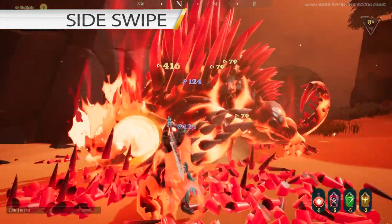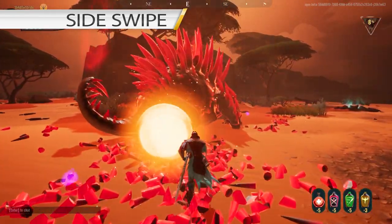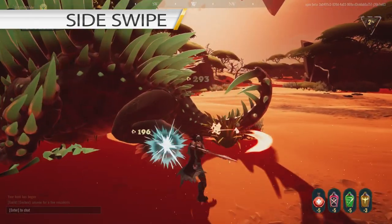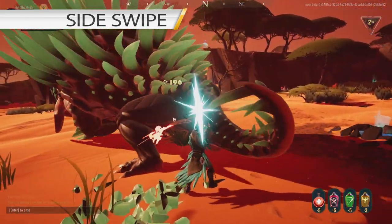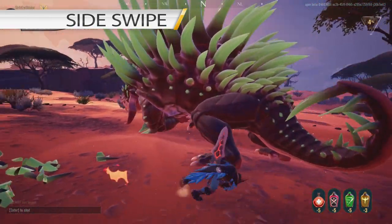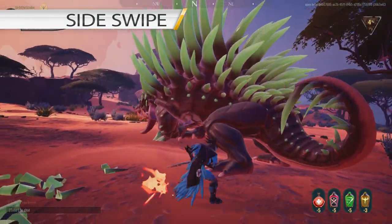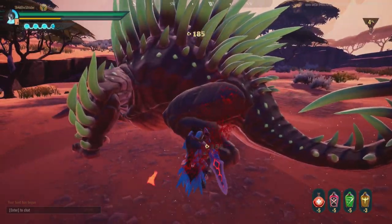His second ability is Side Swipe. Dead Eye will do a swipe with his arm in a direction towards his back. This ability will hit players which are in front of him as well as to the side of the arm he is swiping with. Be careful since he moves his body while swiping and it also deals damage. I suggest rolling towards his arm when he swipes, rolling away from him but not towards the direction he swipes, or staying near his opposite arm or opposite side.